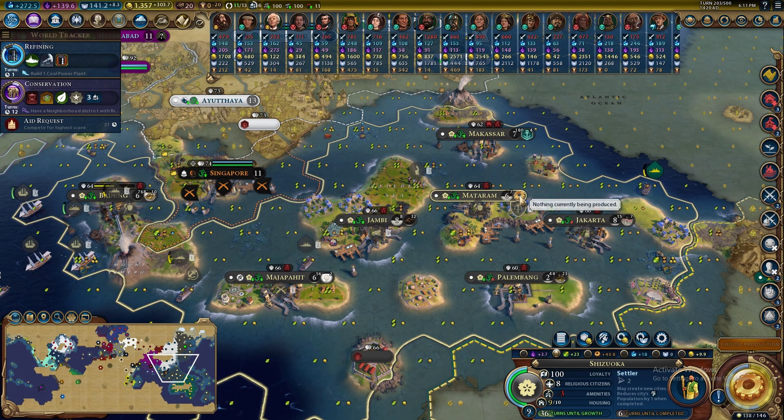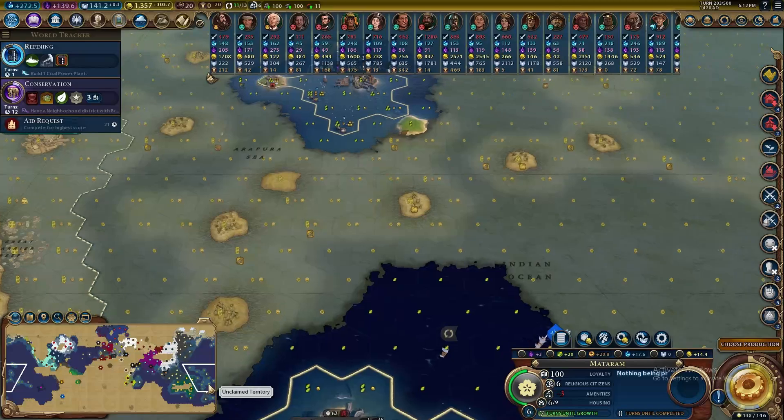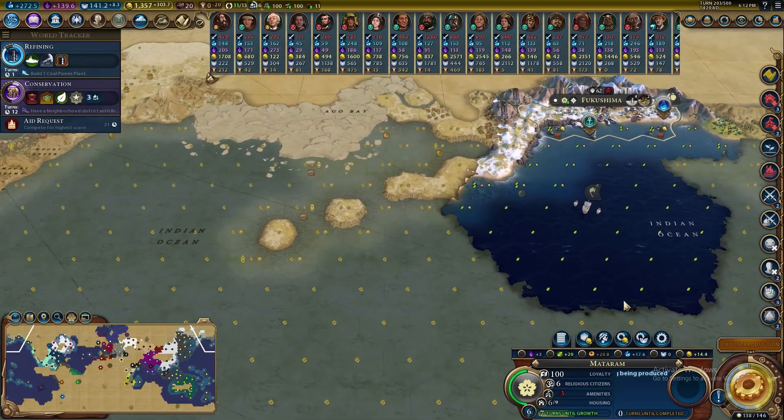Recapping last video: we conquered Indonesia, so we've got a lot of new cities to assimilate into our empire — some strong ones like Matera, which has 18 science already. As Japan there's not a whole lot of places left to settle; we can do a little bit more in the Indonesian archipelago and to the north, maybe some in North America as well.